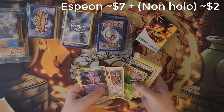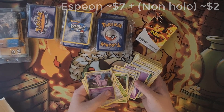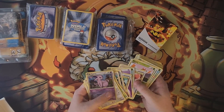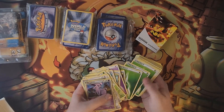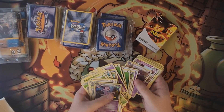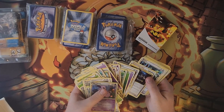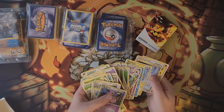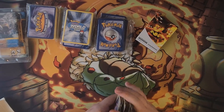So this must be the full theme deck. Dodrio — one of my favorite cards — Blossom, really nice too. And it also comes with the energy. I don't know if I'm going to keep this together because obviously I build decks from 2010 and 2011, so some of the stuff will be useful. But getting a full theme deck is pretty cool.